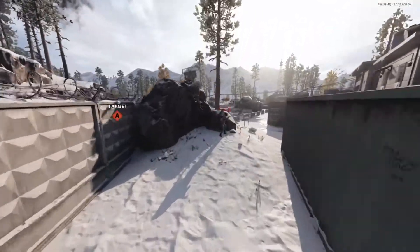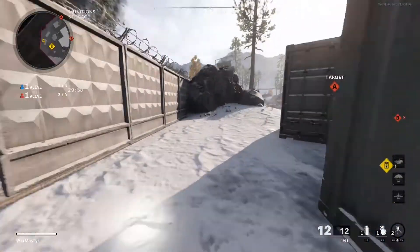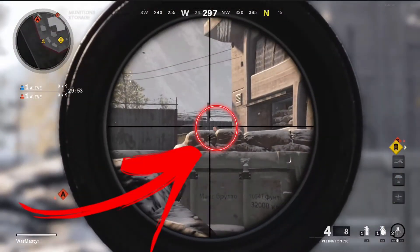First, we are going to look over towards the southern side of the map over by the shipping containers. Located up against this rock that is shown, you can look over across the top of the sandbags and see the enemy. Notice this small ball here? That's the enemy's head.